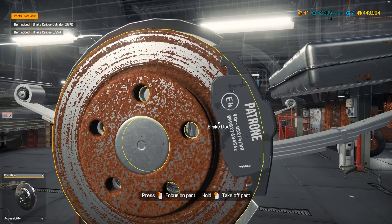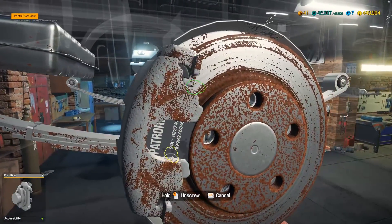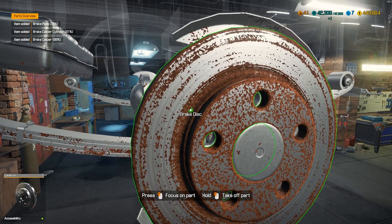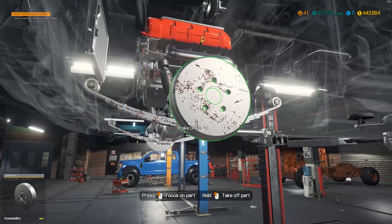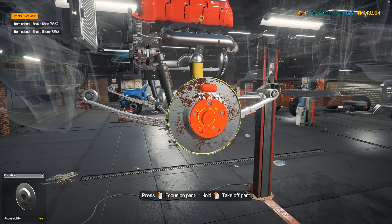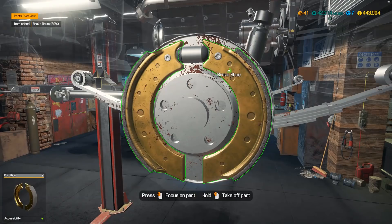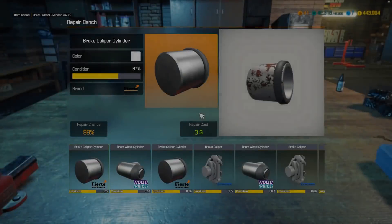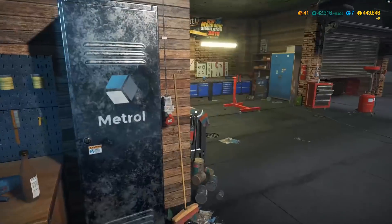Let's get these brakes done. We'll repair the calipers just because we can. New pads and new discs all around, and these rear leaf springs actually look really really good. We'll get these shoes out. How's the cylinder? 68 — we'll repair it anyway. This is actually in way better shape than I thought it was. We were able to repair the shoes too.